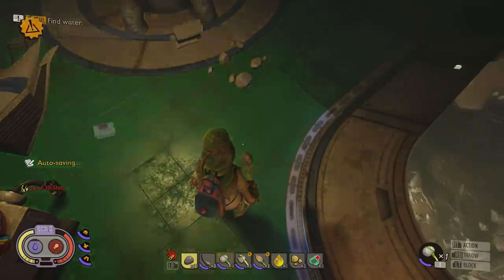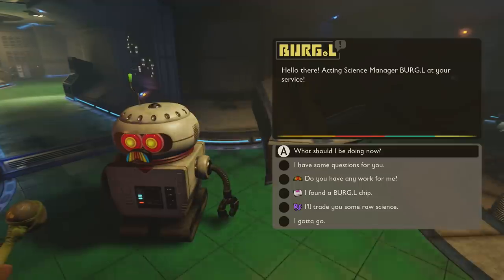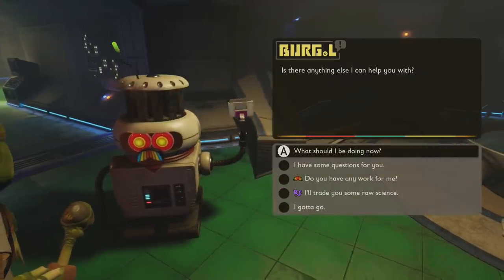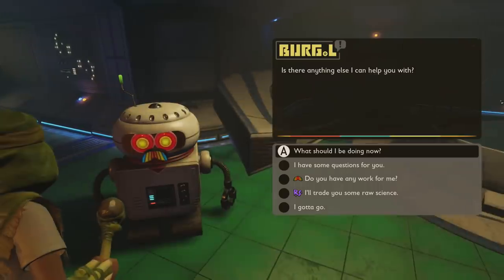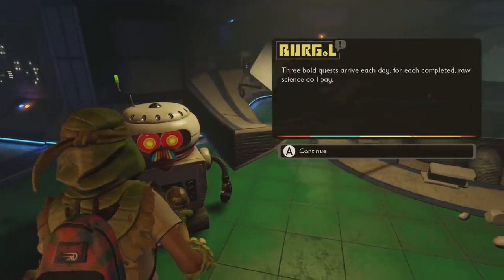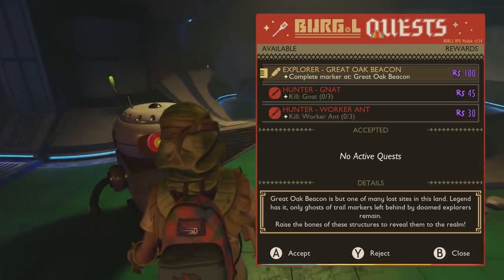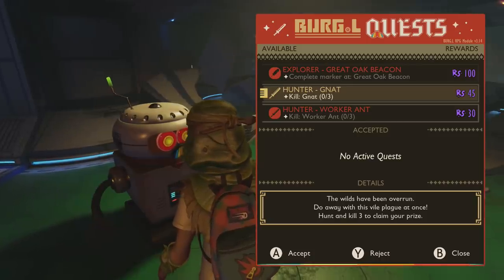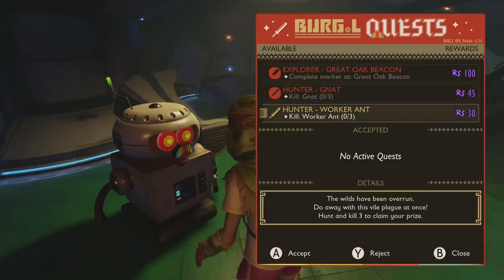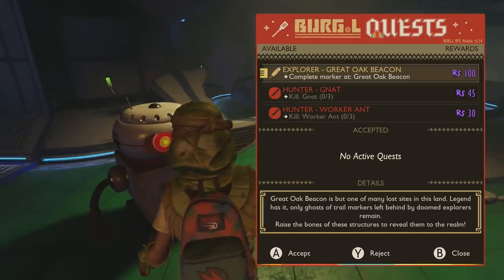Right next to Burgle you'll see a chip. If you've picked it up and there are no bugs, talk to him. Click 'I found a Burgle chip' — this opens up more options for spending science points to buy more items. Click 'Have any work for me?' — this is how you gain even more science points. It changes every time, but right now it wants me to kill three gnats, kill three worker ants, and complete the marker at the Great Oak Beacon.